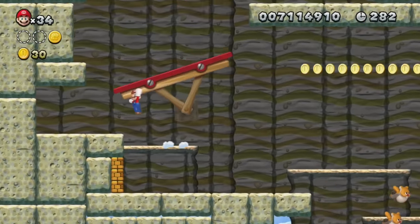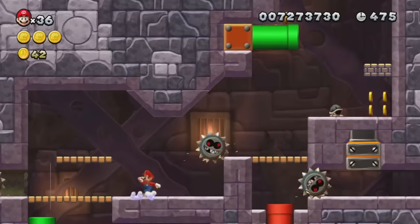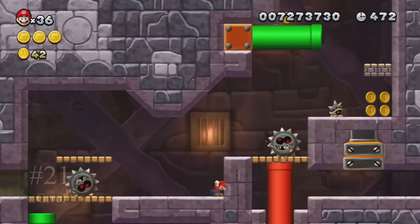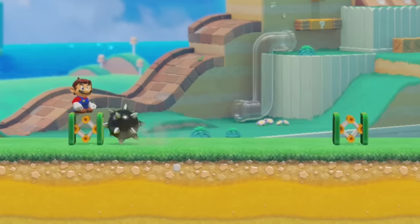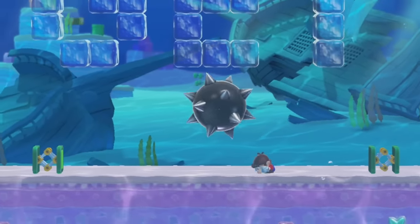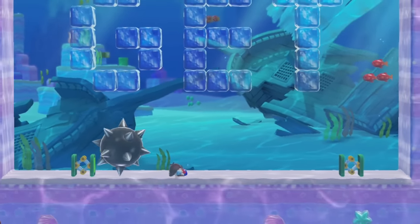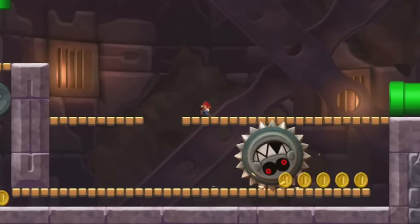If we were to make a hybrid monster between a Thwomp and a spike ball, we would get a Grohl. These rollers act like spike balls, except they turn around when hitting obstacles instead of breaking. We have so many levels that use sideways trampolines in Mario Maker 2 to try to mimic this behavior, but frankly it limits what we can do and doesn't look very good. Grohls are the roller patrollers that Mario Maker 3 needs.